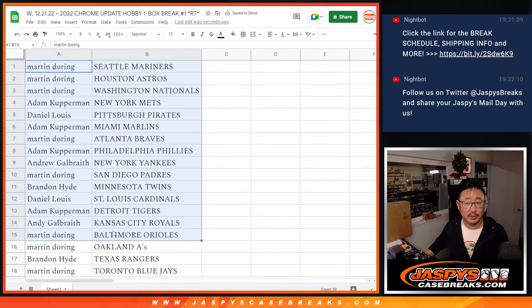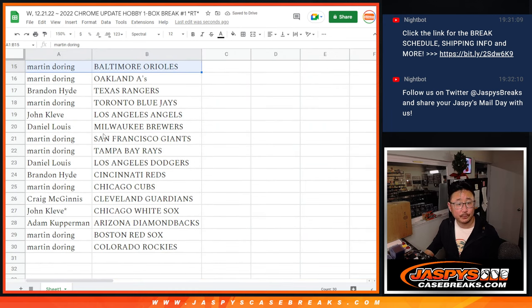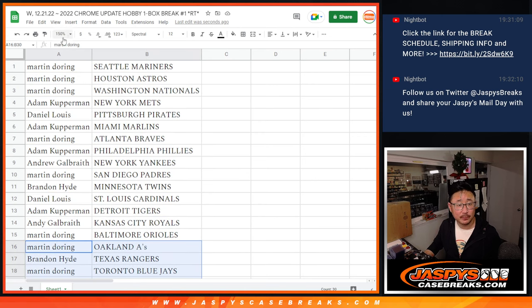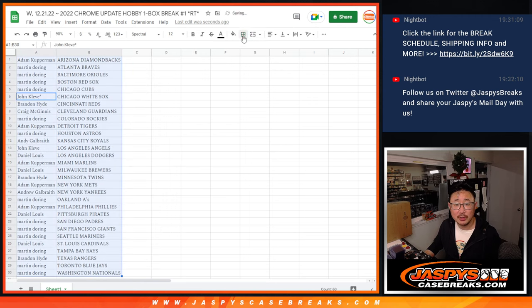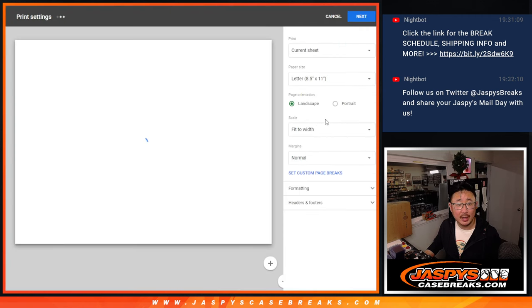There's the first half of the list right there, and there's the second half right over there. No trade windows — let's just print and rip.